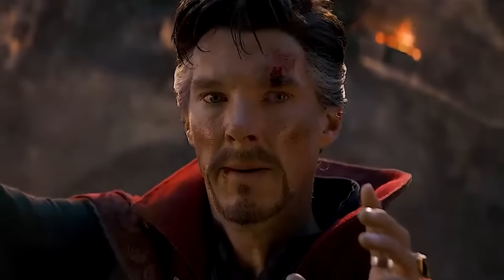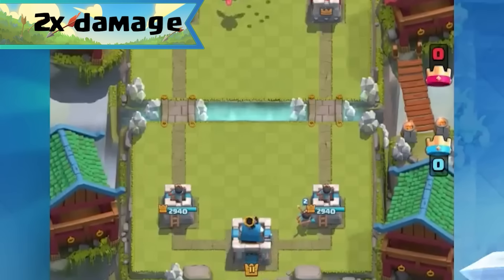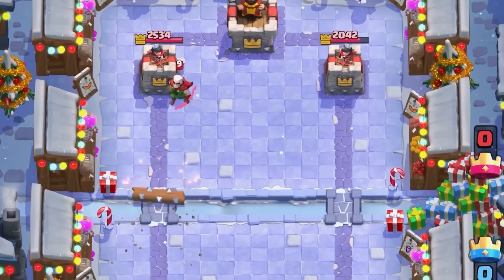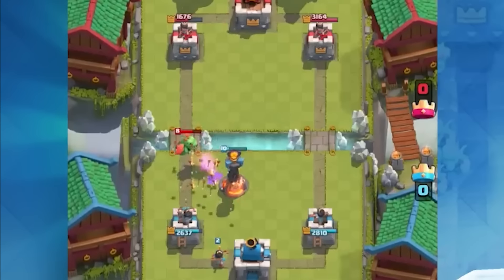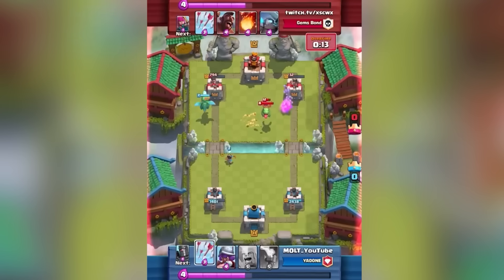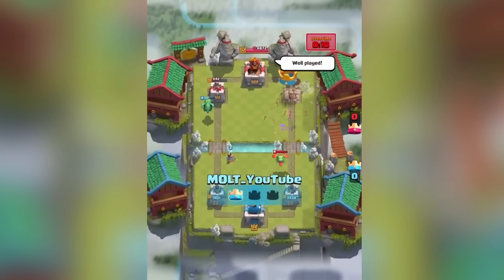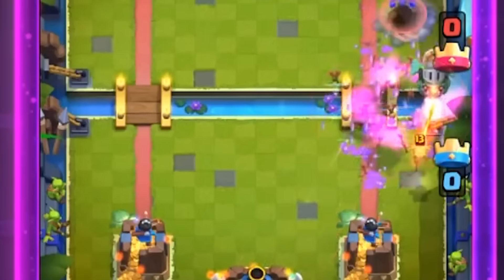Supercell eventually buffed Arrows and now they're one of the best spells in the game. However, there's one big difference from the past: they used to deal twice as much damage to Crown Towers. Today they deal only 25%, but back then they hit for 50%. If Arrows still had that 50% Crown Tower damage, they'd deal as much damage as Poison. But despite the reduced damage to towers, what really matters is troop value, which is why Arrows used to be one of the worst spells until 2019 when they started shooting three volleys.